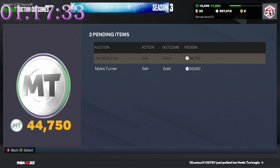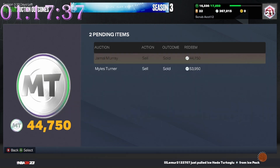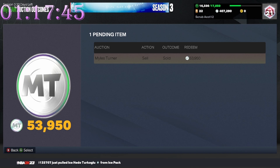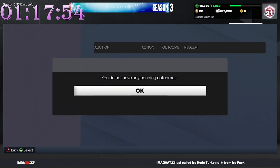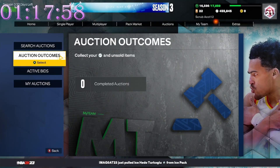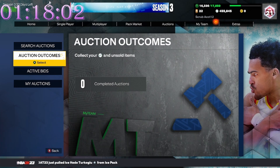We started the challenge with 442,000 MT. I'm thinking we made about 15k. After redeeming, that brings us to 407. Then we redeem the Miles Turner — sniped for 40,000 — we sold it for 54,000, which brings us to 455,000. So we made almost 13,000 to 14,000 MT.